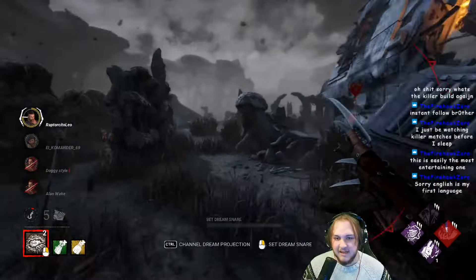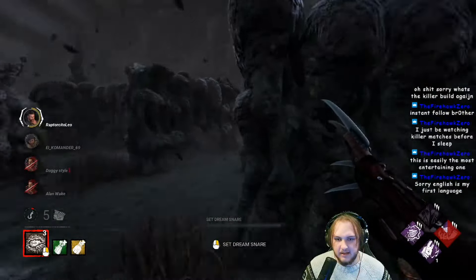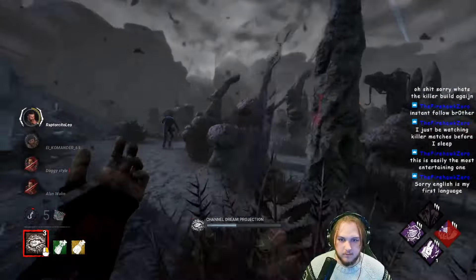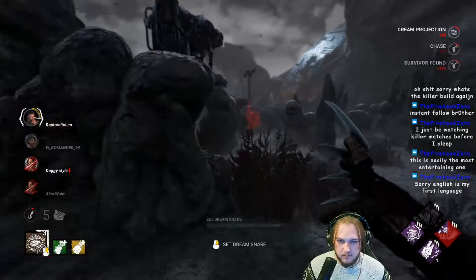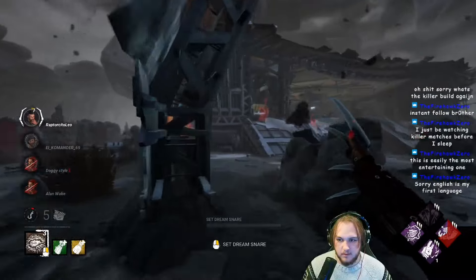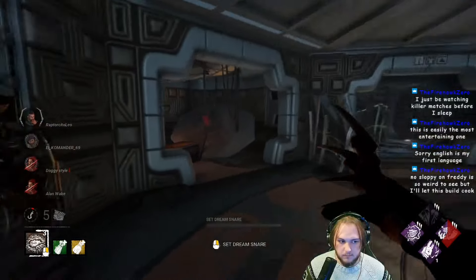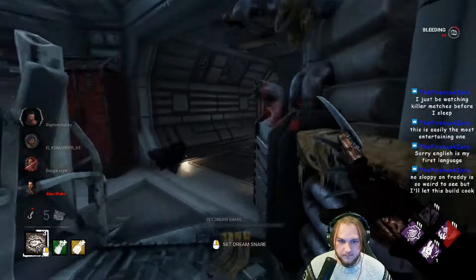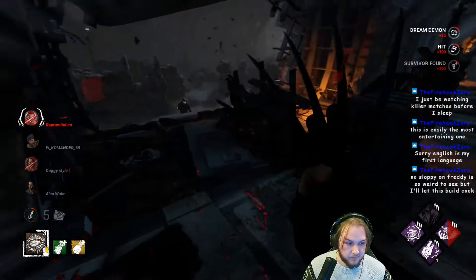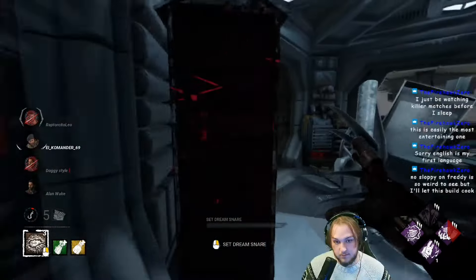That's two missed skill checks, baby. This is how the cookie crumbles, if you will. Thank you, Bruce Almighty. Is this the same guy I downed earlier? I think it is. I don't want to tunnel him — that's kind of a dick. Which one of these are about to pop? One of these are about to pop, 100%. This build is not good by any means. The whole point is that a single missed skill check is just a whole Pop Goes the Weasel, which alone is questionable.